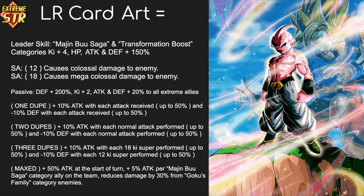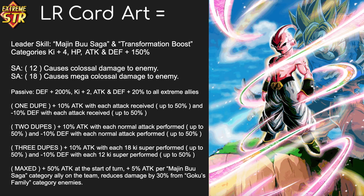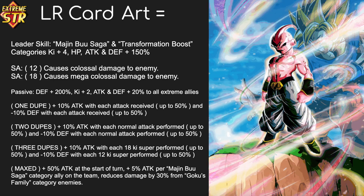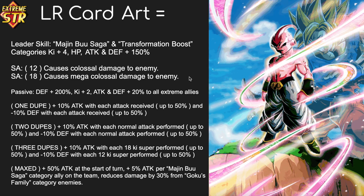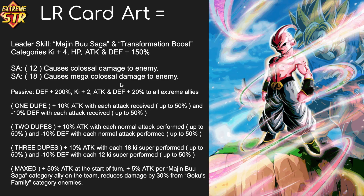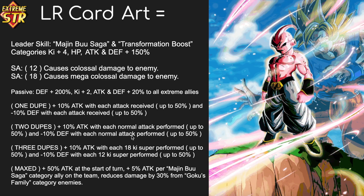LR Kid Boo is going to be Extreme STR. His leader skill is Majin Boo Saga and Transformation Boost categories — Ki +4, HP, Attack, and Defense +150%. His 12 Ki causes colossal damage and his 18 Ki causes mega colossal damage to the enemy. His passive skill gives him Defense +200%. He also gives Ki +2 and Attack and Defense +20% to all Extreme allies, so he offers some support. This unit is built differently — unlike any other passive in the game, Kid Boo gets stronger or weaker based on the number of dupes you have in him.